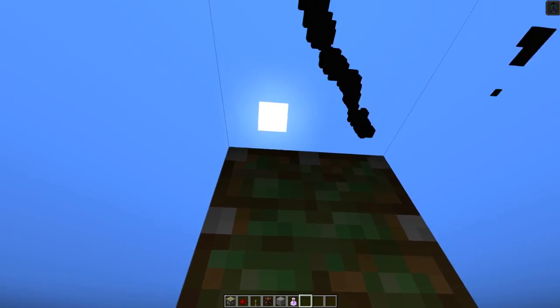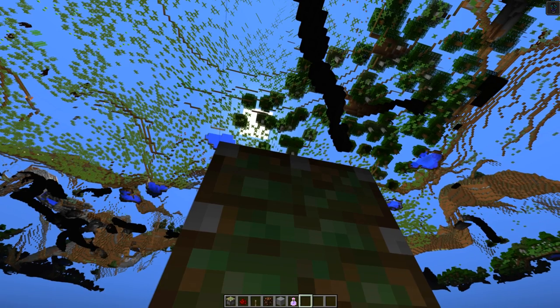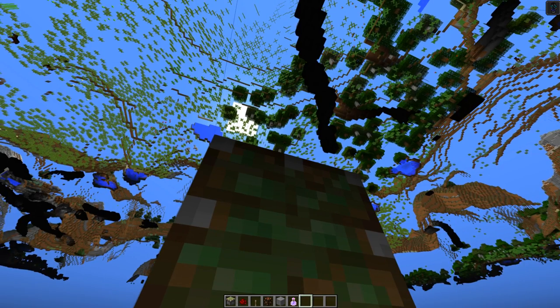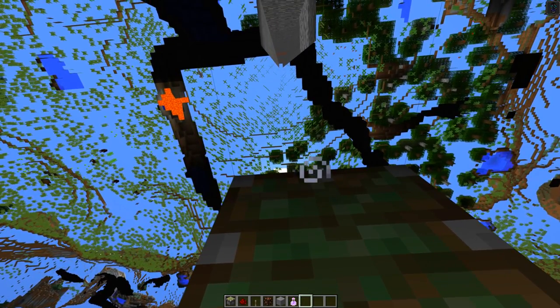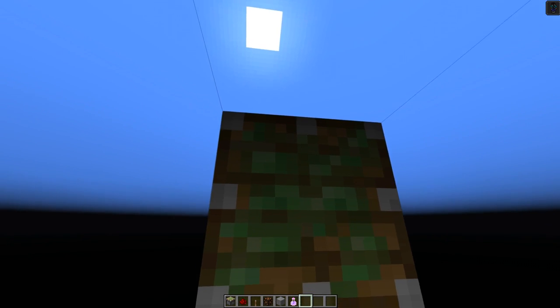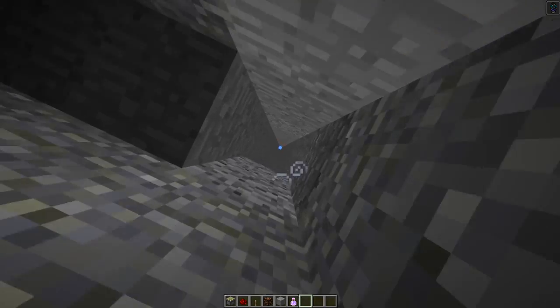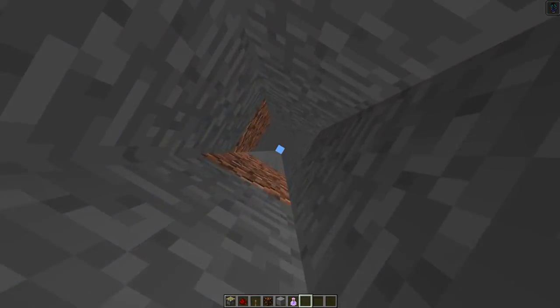Java Edition does this weird chunk-loading thing — it's a little strange. I don't see anything worth going towards, at least in a survival situation. No diamonds or cave systems nearby. Let's get out of here and try again in a different spot. It's easy to carry everything with you, so let's head back to first person.